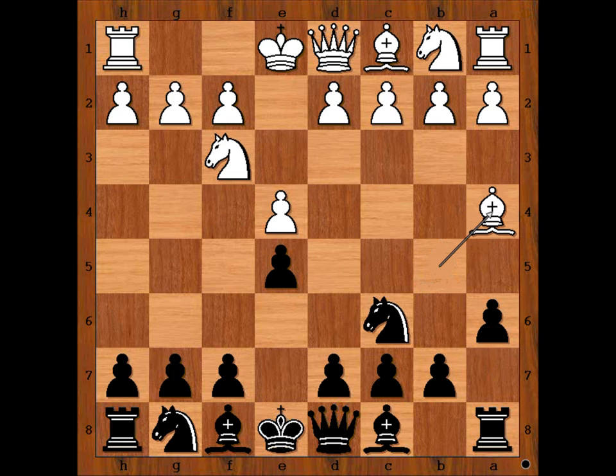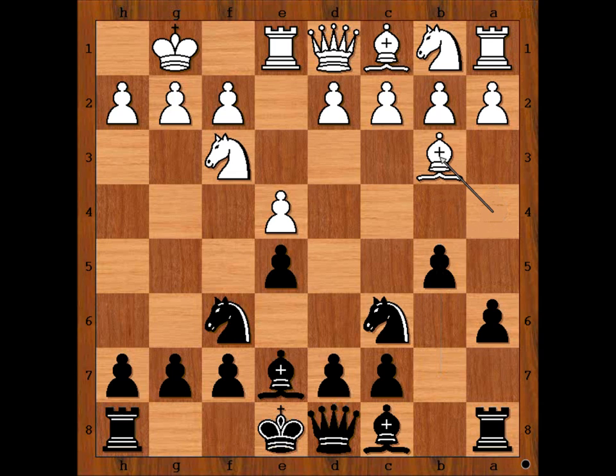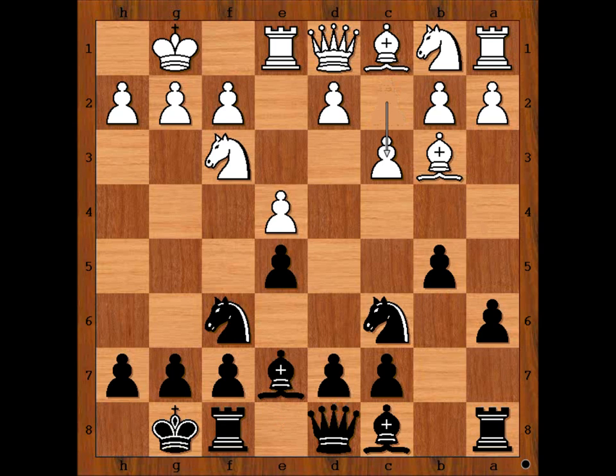Bishop to a4. Knight to f6, attacking the pawn on e4. Janowski castled kingside. Bishop to e7. Rook to e1. b5. Bishop to b3. Black castled kingside. c3, preparing d4.